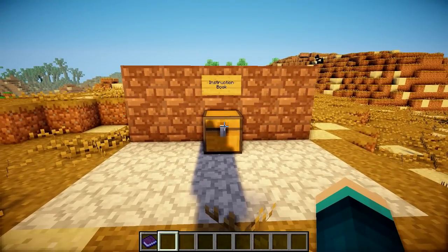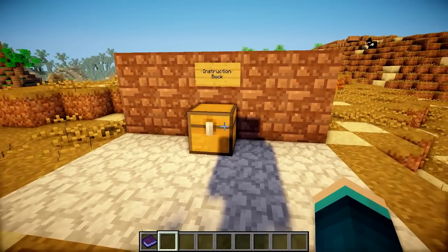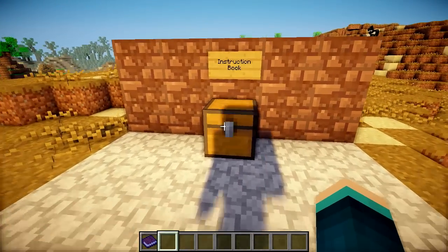It might not look very explosive — just a chest in front of me under a sign — but this chest is actually a really powerful explosive, and as soon as I open it, the whole world will explode.